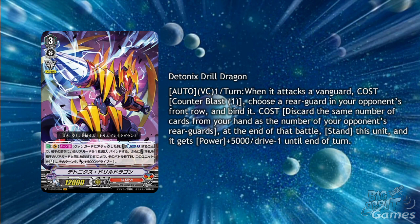The VR is Tetonix Drill Dragon. The two Tetonix cards work great together, as this has Auto Vanguard Circle once per turn: when it attacks the Vanguard, cost Counter Blast 1 — choose a Rear Guard in your opponent's front row and bind it. Cost: discard the same number of cards as the number of your opponent's Rear Guards. At the end of the battle, stand this unit, and it gets plus 10,000 power and minus 1 drive until the end of the turn. So Stinger Dragon will help you clear the field, but if your opponent has a back row, you could be discarding three cards, which would hurt a fair bit — but Narukami have been known to have a reckless playstyle. You only want to use the re-stand as a finisher, but a re-standing Vanguard in Excel is pretty powerful.